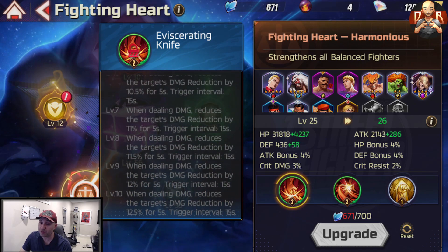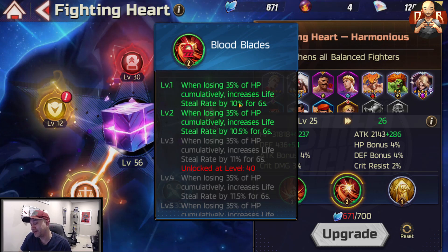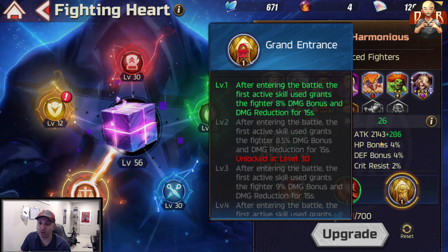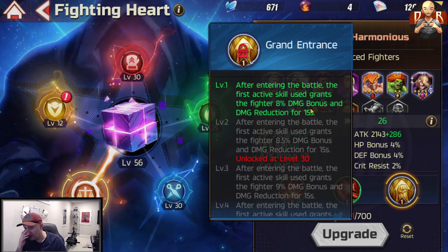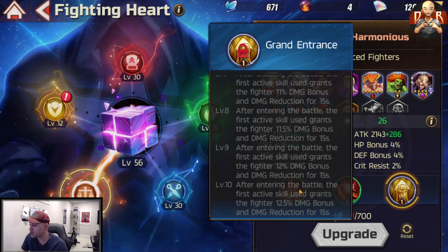Eviscerating Knife stacks nicely with B. Zangief's vehicle skill, which does around 80% more damage on wild spin — this debuff can push that even further. The second skill, Blood Blades, increases life steal rate by 10% cumulatively when losing 35% HP — the numbers are fairly insignificant in practice. The third skill, Grand Interest, is the main reason to push to level 30: after entering battle, the first active skill used grants 8% damage bonus and damage reduction for 15 seconds, scaling up to 12.5% — a meaningful boost that can decide early fights.